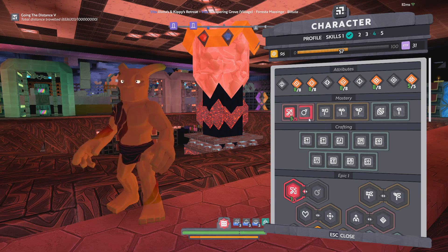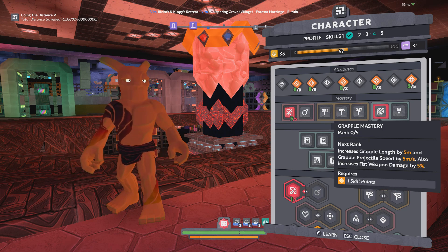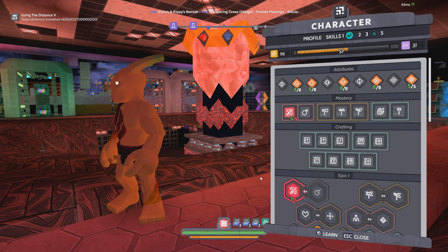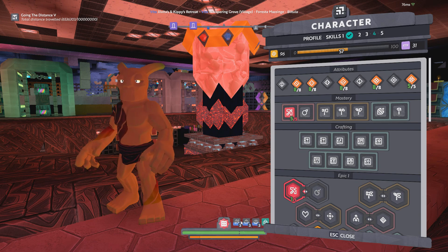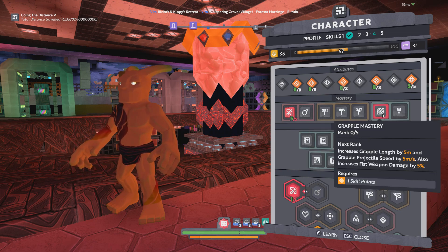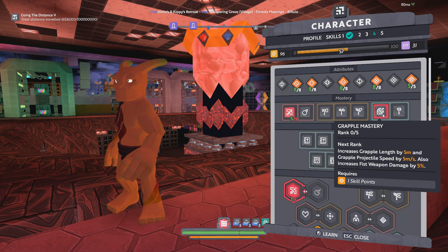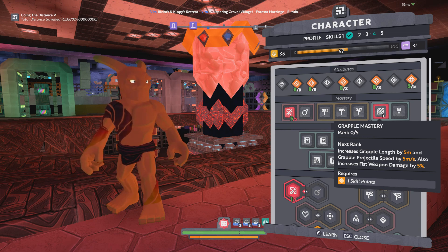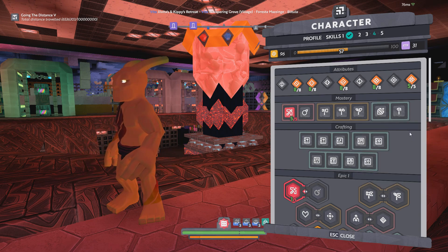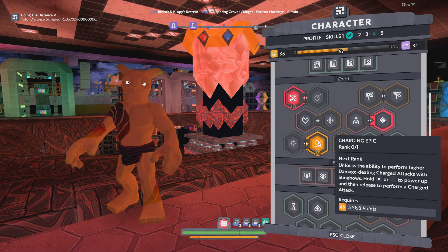Coming down to masteries, we do have Slingbow Mastery as we went over earlier. You might also consider Grapple Mastery — however, if you have the guild buff or a nicely forged grapple you may not find that you really need it, but that extra grapple length and particularly the projectile speed can be quite handy. And if you're using fist weapons there's an added benefit there as well.